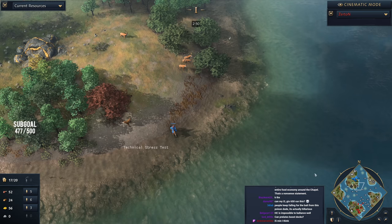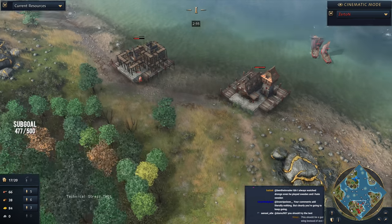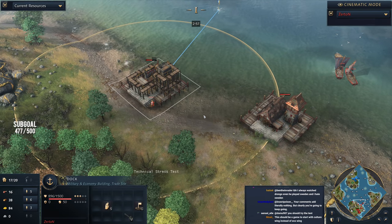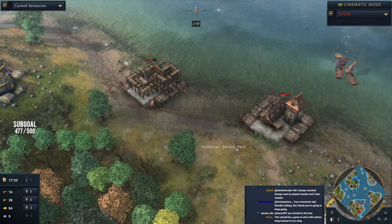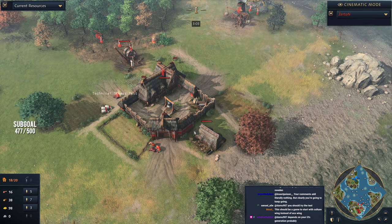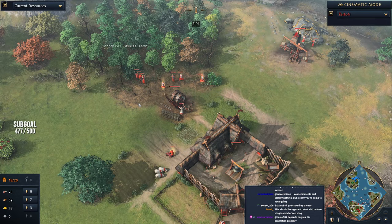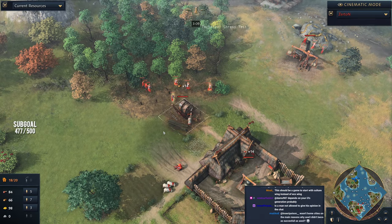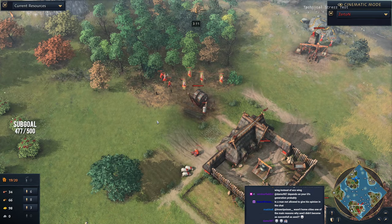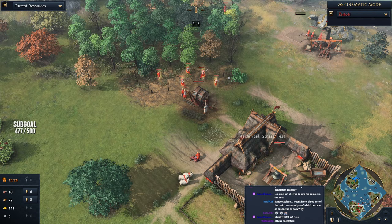Typically on a map like this, you're going to be playing more economically than on other maps with water access. Down to the south, Zertan is also going for double docks. One thing to note with double docks is that they can't actually be boosted by Prelates, so you're losing a fair bit of bonus from your natural resources. Over here we can see the Prelate sitting comfortably on the Lumber Camp, which is doing a great job gathering resources.